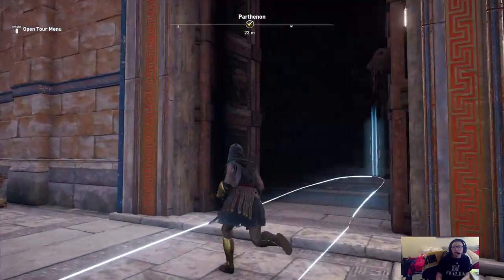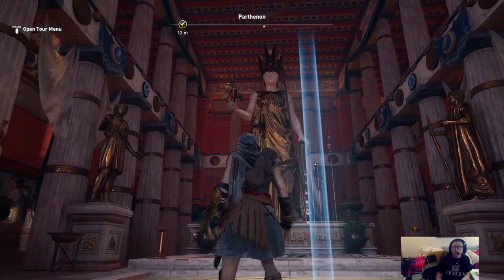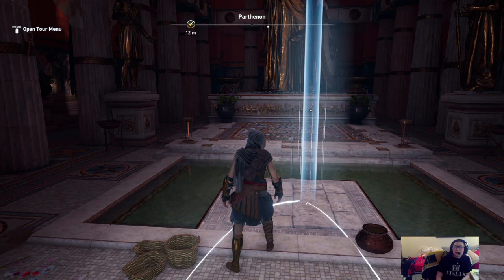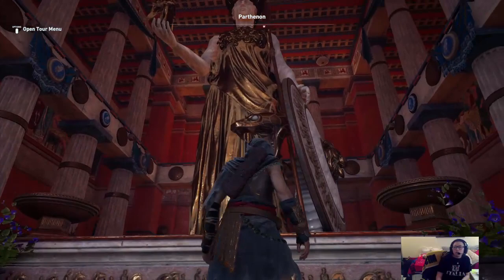Heading right into the inner chamber, or the cella, we have the Athena Parthenos. She is a 40-foot-tall statue. She is what we would call chryselephantine — which is really just gold and ivory. The statue was said to have a wooden base; under all that ivory and gold would have been like a skeleton of wood. There are rumors that when things didn't go well for the city, mice would actually live in and crawl around the wood — so you can imagine what kind of eerie sounds you might have heard. Her drapery is pretty much all gold, these would have been gold plates.